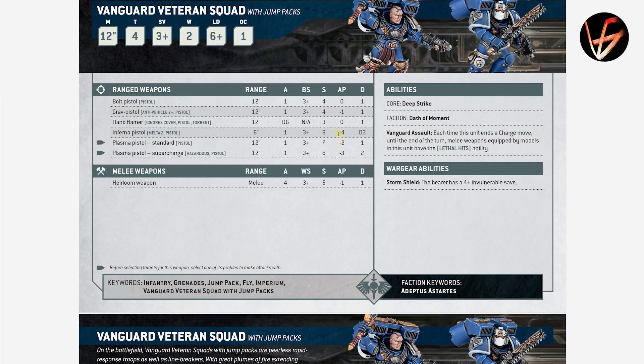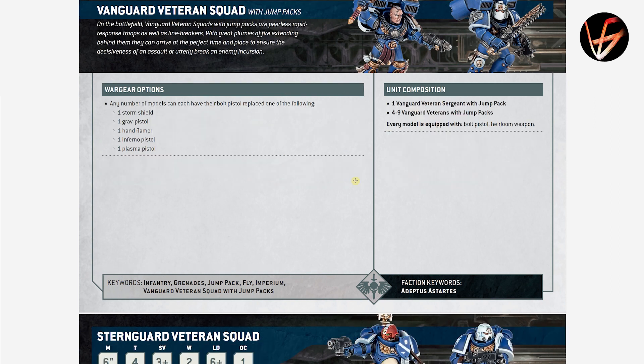Vanguard Veterans with Jump Packs — the same thing. Heirloom Weapons are Strength 5, AP 1, Damage 1. Storm Shield available. Vanguard Assault gives Lethal Hits after a charge. 12-inch move, OPSEC 1. Strength 5, AP 1, Damage 1 is not that impressive a stat line. I hope the price reflects the fact that we're not getting any Thunder Hammers, power swords, or anything else. Interesting but limited.